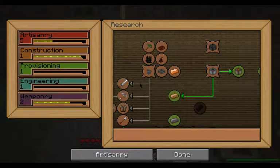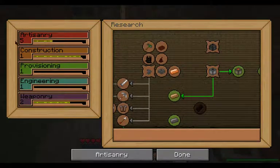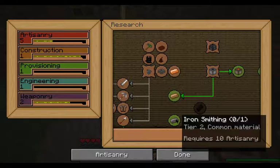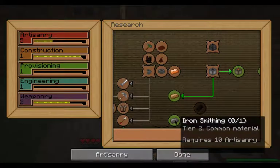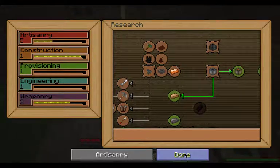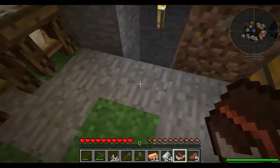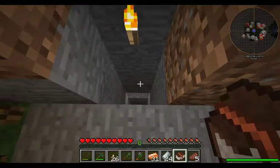And once we hit Artisanry 10, as you can see, I got 5 by blooming the stuff that I got. Once we hit 10, I'll be able to unlock Ironsmithing. Once I do that, that will give us Tier 2 tools. With the Tier 2 tools, we will be able to mine the redstone and the sulfur and some of the other minerals that are blocking up my mine passageways down there.